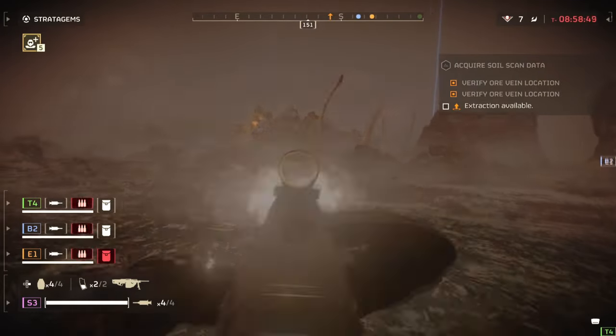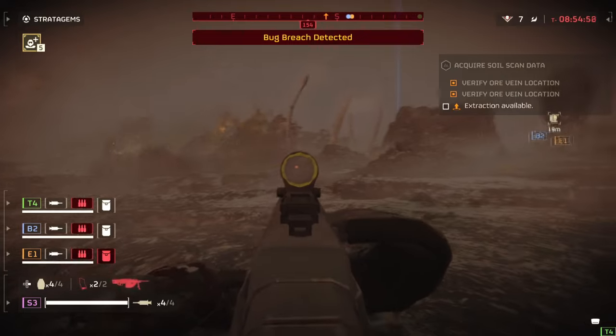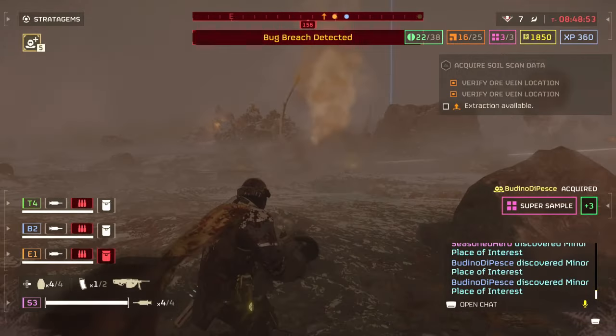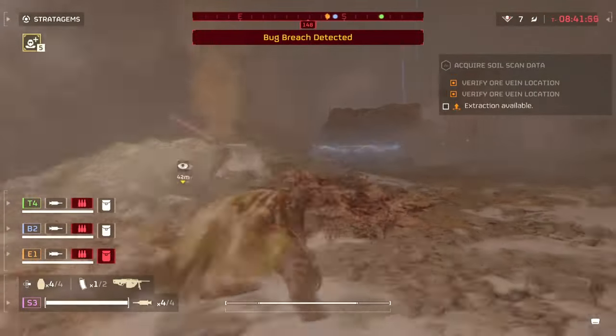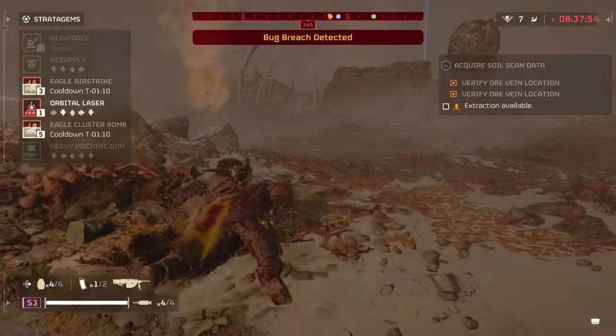It's capable of tearing apart the bulletproof shields that most enemies have — Automaton Scout Striders and Heavy Devastators — and it can even do some damage against Hulks as long as you shoot their weak spots. It does fail to kill Chargers with one magazine to their rear or exposed side, but this is because of the low magazine size hindering the weapon, though it can kill both speed variants reasonably well.